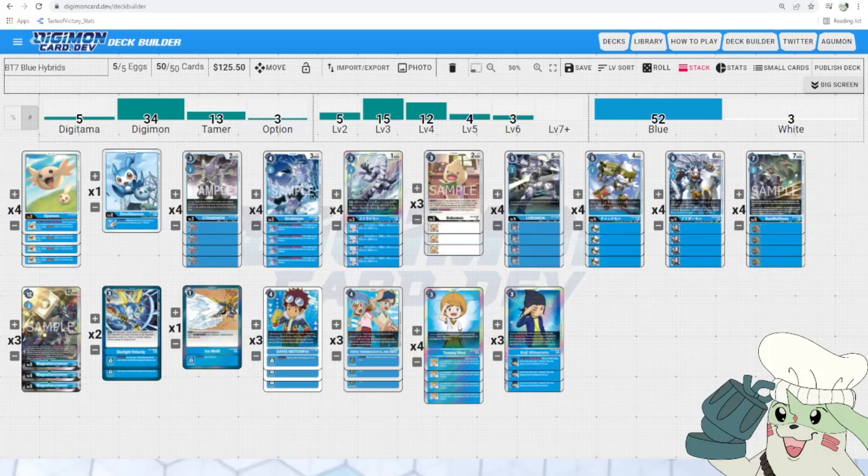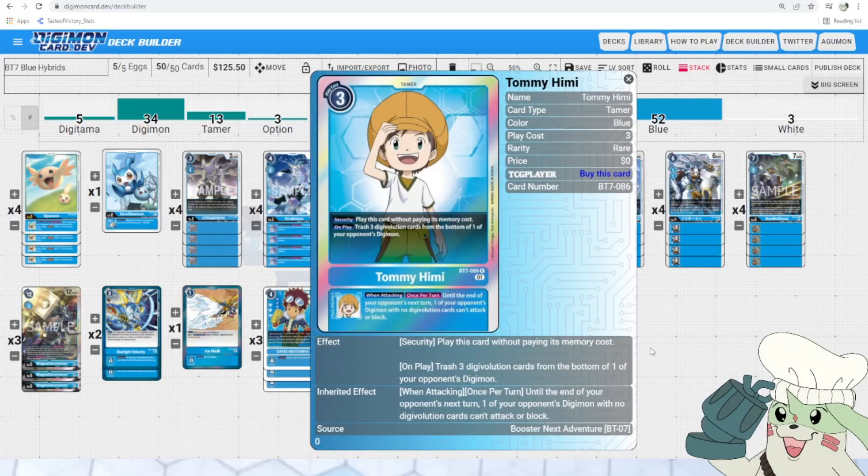This is going to be the heart and soul of your deck — the Kumamon, Korikakuman, Beowulfmon, and Tami package. These four cards are basically the heart and soul combo of the deck. Tami costs 3 to play. He has the security effect like any other tamer to play itself for free from security. His on-play effect trashes 3 Digivolution cards from the bottom of one of your opponent's Digimon. He also has an inheritable: when attacking, once per turn, until the end of your opponent's next turn, one of your opponent's Digimon with no Digivolution cards can't attack or block.